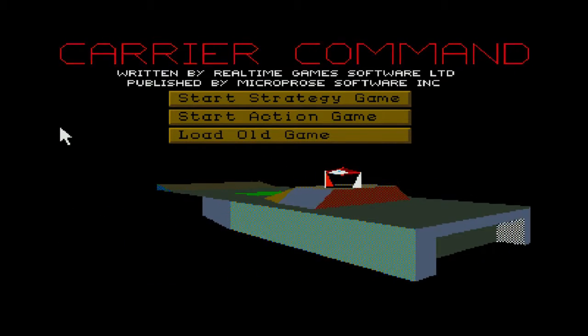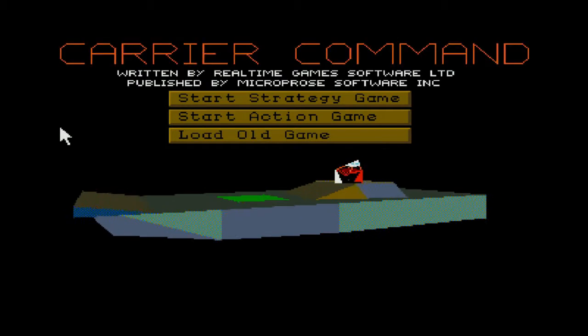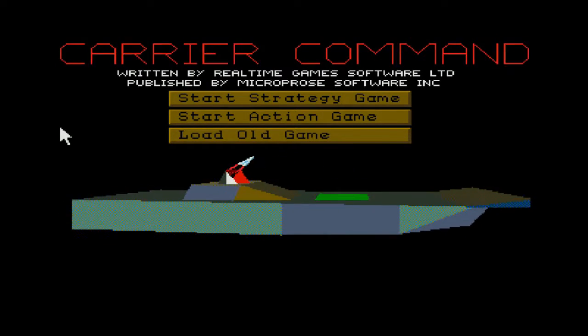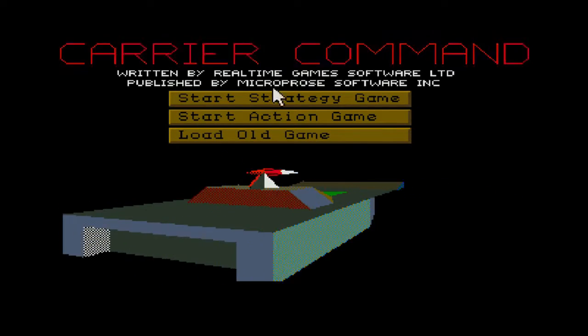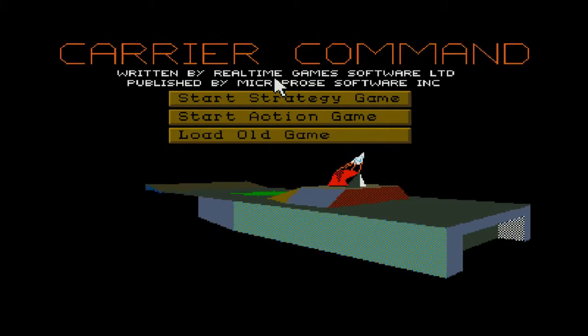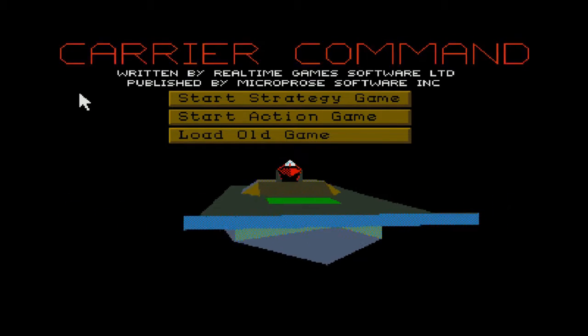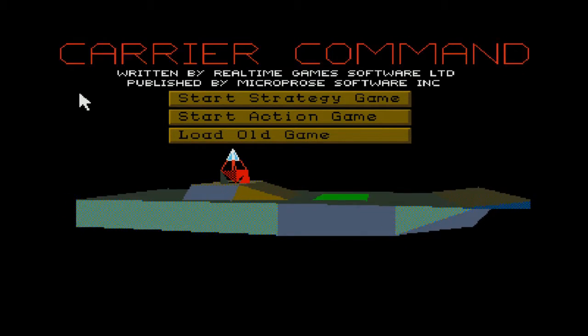Hello, welcome back to Just One Look and today we're having a look at an Atari ST classic, Carrier Command. This was released in 1988 by Microprose, written by Real-Time Games who are quite well known for their 3D games on the Spectrum, including the solid 3D game 3D Star Strike.